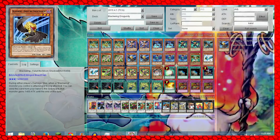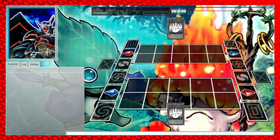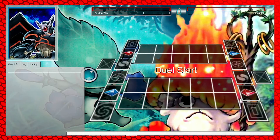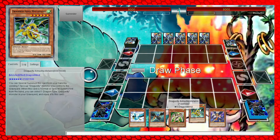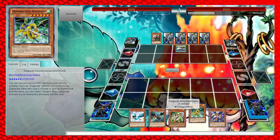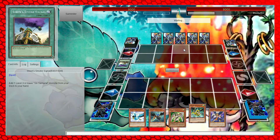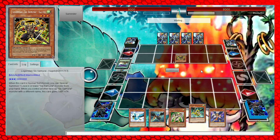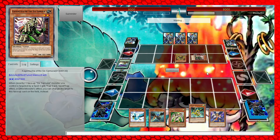Alright, now we're controlling it. Oh, he's running Six Samurai! Shien is reversed on the next meta. First turn Shien - it looks like he'll negate all our spells and traps. We are running quite a few spells, but we should still be able to get over this - though actually we can't right now.